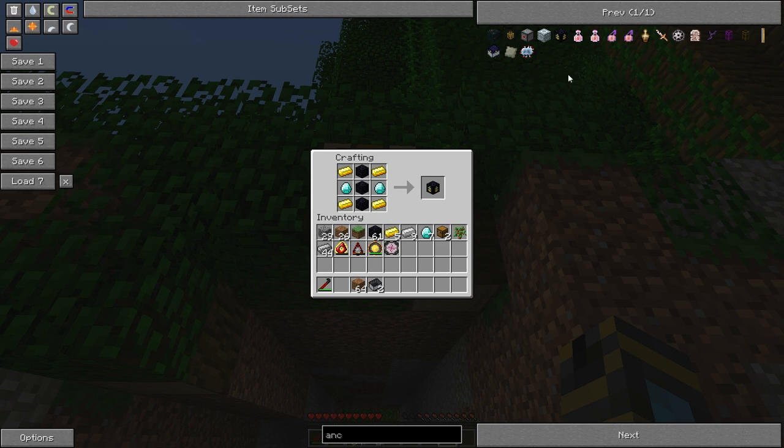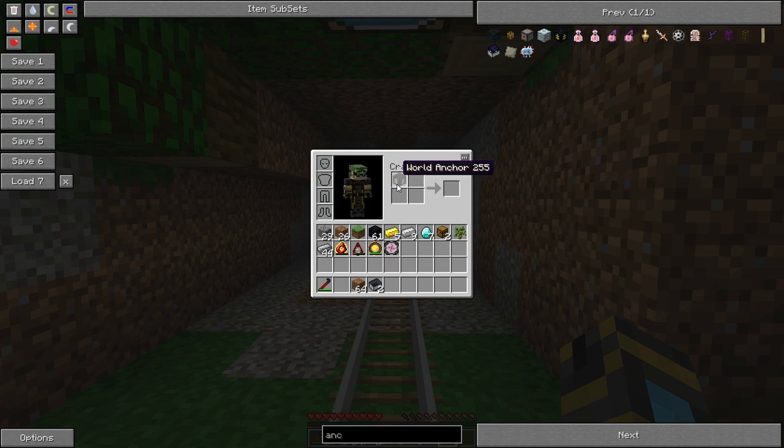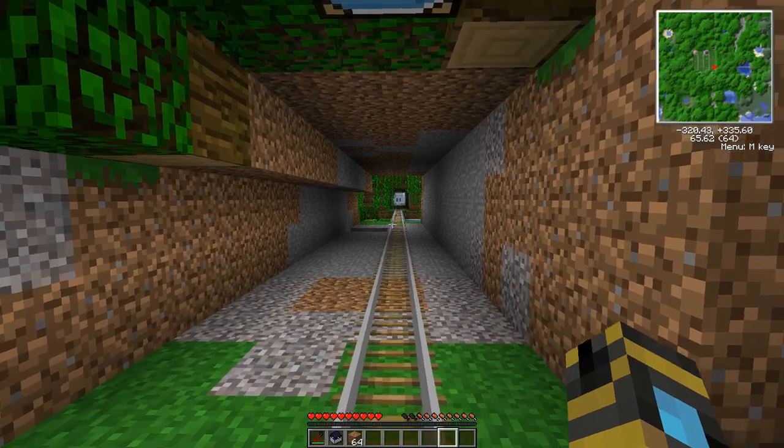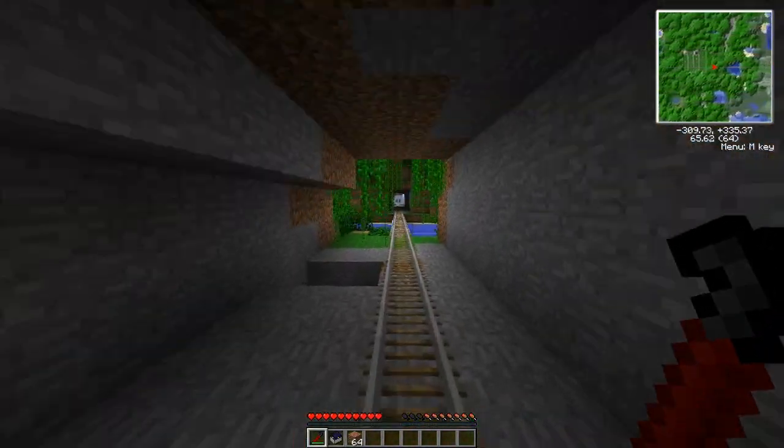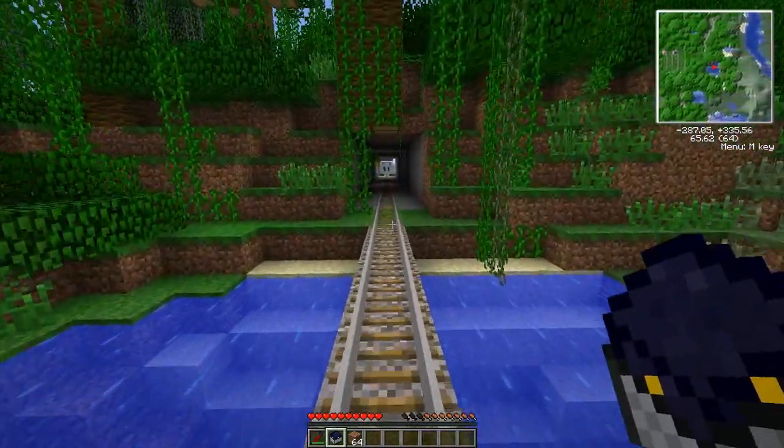It is created like so, and of course it isn't in a cart yet. You craft it up with your recipe, then you just put a nice little minecart underneath — there you go — you get the Anchor Cart, and you just link them up the same way that you normally do, and everything is fine.